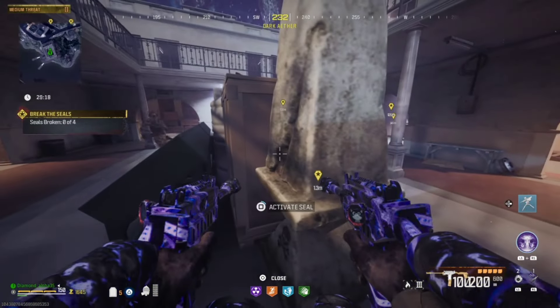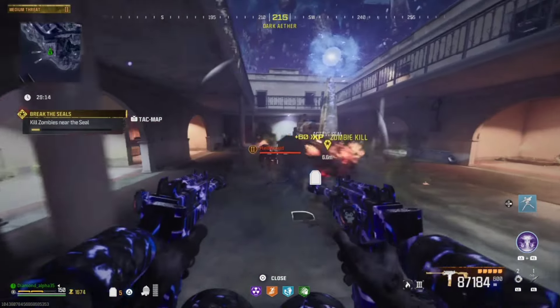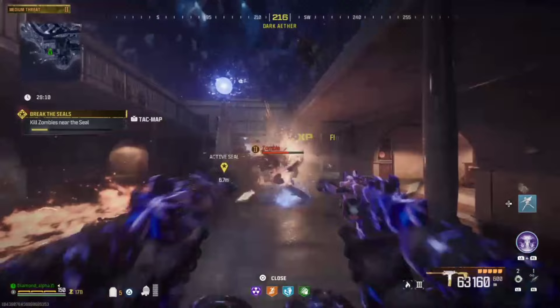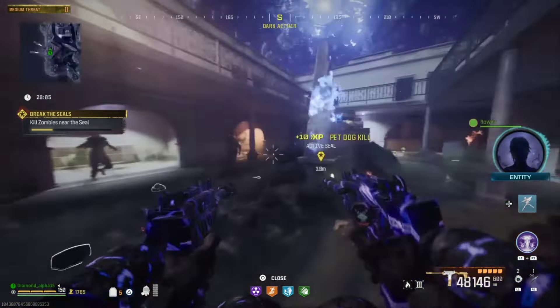First, you have to do the seals as they ask of you. Remember, every single seal is tethered to a boss. As you can see, I activated the toxic one first - mostly mimics will spawn, but in this run not a lot of mimics spawned; I think one or two mimics spawned here.